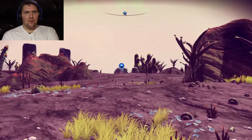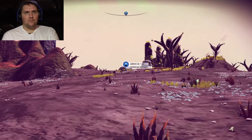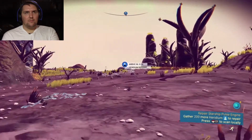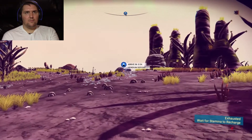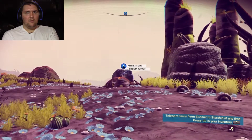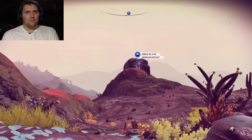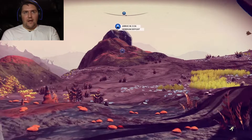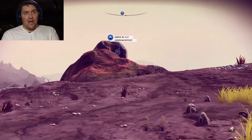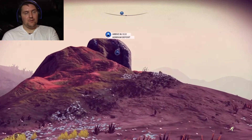There seems to be a big deposit. There are little flowers with different isotopes in them, and then there are these giant deposits — which is kind of cool because if I need 200 of something, it'd be nice to see a giant block of it.